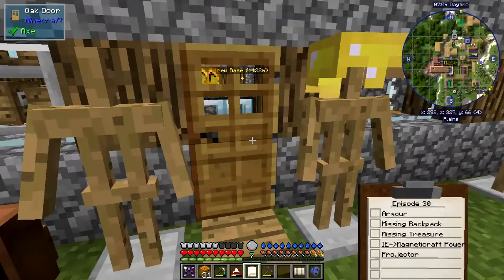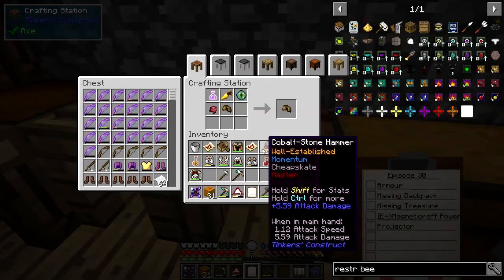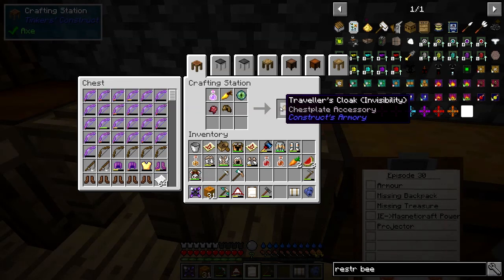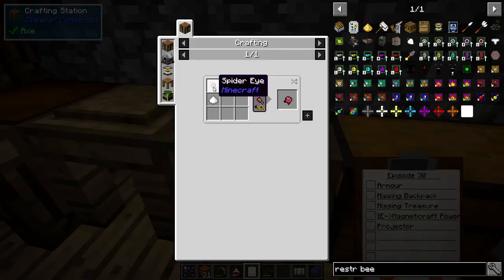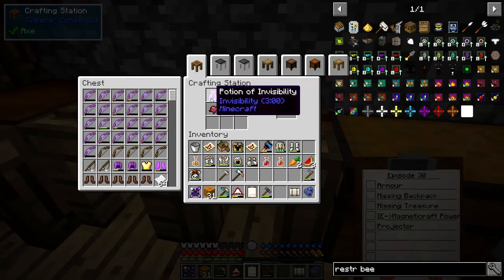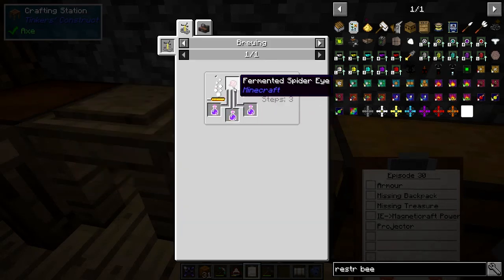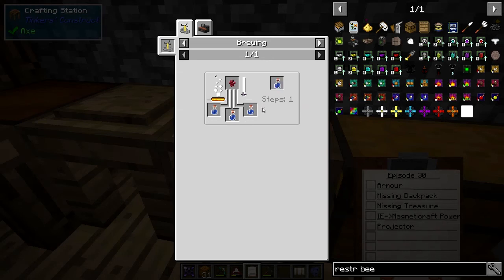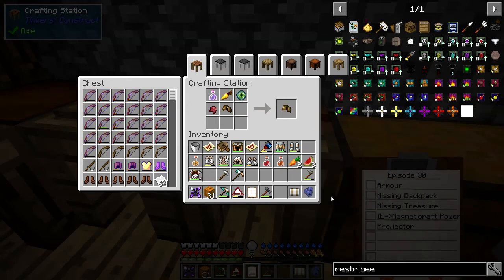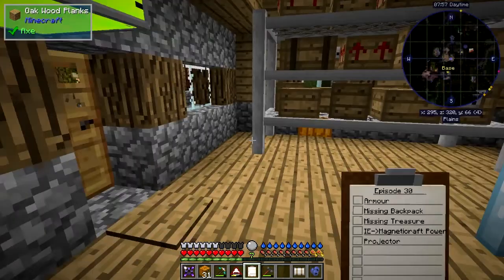The first thing I want to make is this invisibility traveler's cloak. It uses a fermented spider eye — that's easy: sugar, mushroom, and spider eye. Then for the potion of invisibility, that's a potion of night vision plus a fermented spider eye. Night vision is a golden carrot on an awkward potion, so it's a few steps but not too difficult. I've made some of those already, so we can take that one out.